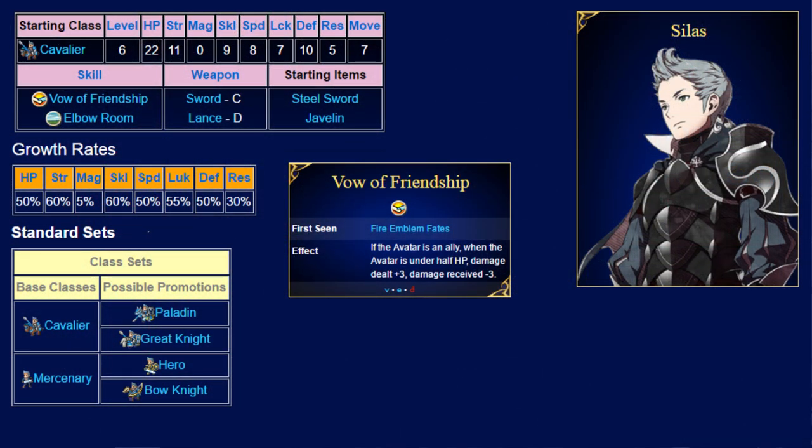Silas is your first Cavalier and he is pretty amazing. In addition to fantastic mobility and the ability to wield both swords and lances, he has really solid base stats and good growths across the board, with no real weak spots. His personal skill, Vow of Friendship, makes him deal more damage and take less damage whenever your avatar is below half health — and this doesn't require Silas to be close to the avatar at all. You can absolutely abuse this by intentionally not healing your avatar if you know Silas is about to face a lot of enemies. You can reclass Silas to a mercenary with a heart seal, but I honestly wouldn't recommend it; the Cavalier class has more weapons and greater mobility. Silas is a fantastic character that will stay strong and relevant from early game all the way to the finish line. Definitely use him.